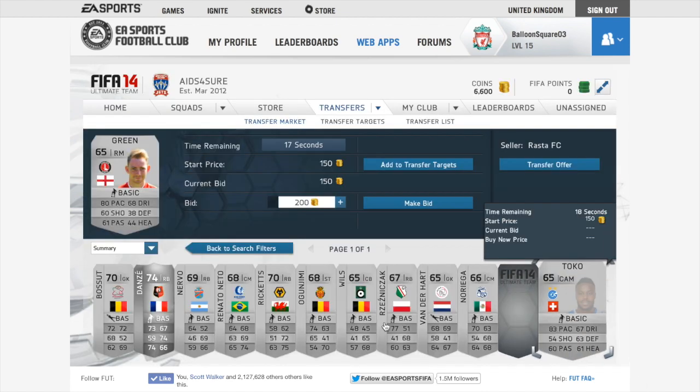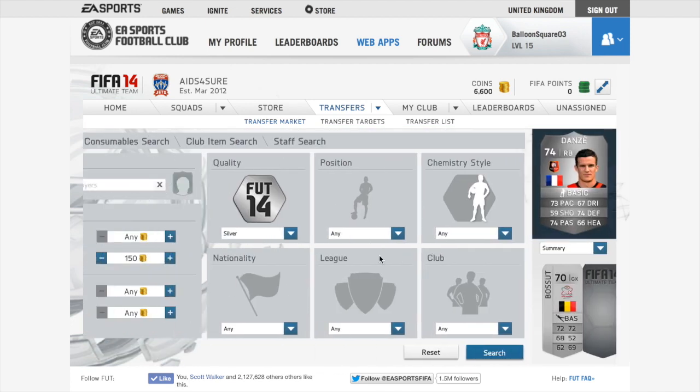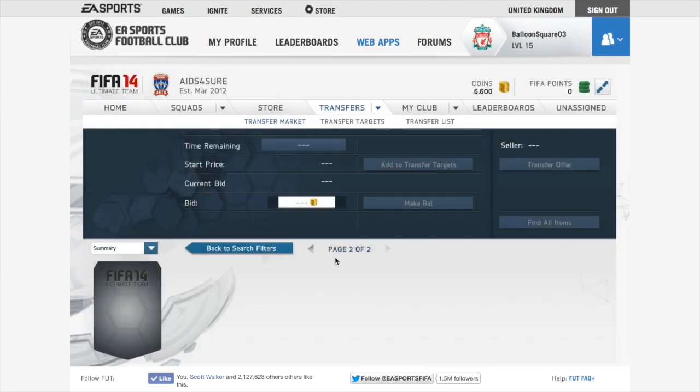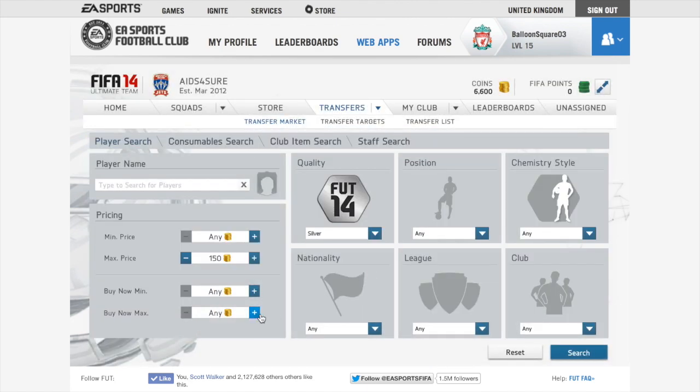I actually do reckon this is the best method so far in the series, because it doesn't take that long. When you bid on them you only have to wait a maximum of a minute or two until they expire, and then you can just quick sell them instantly and go out and do the method again.